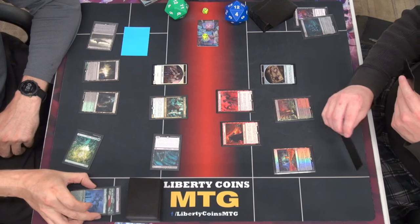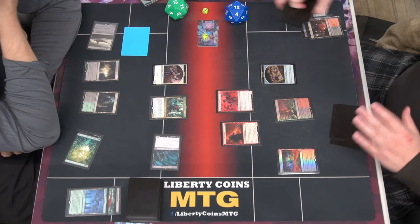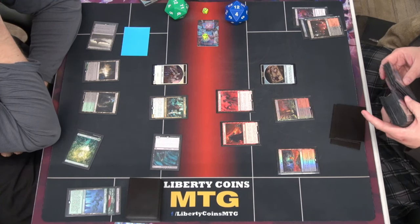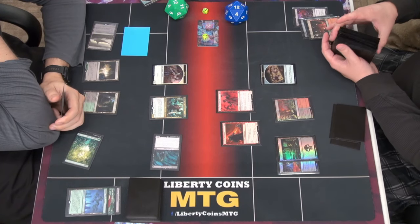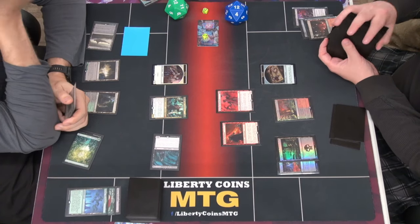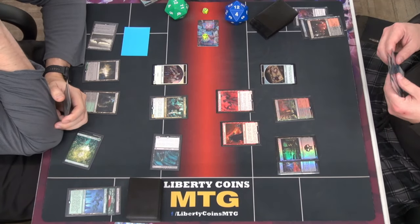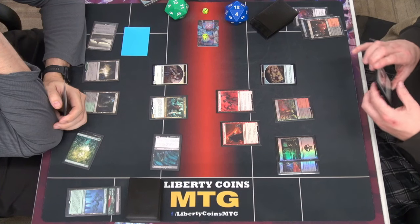I'll tap it for black. It dies, and you get to search for any basic land type. When does that black mana disappear? It made mana when it starts — so the way I did it limits it to instant. Now it's combat phase and you can declare attackers. You don't have any more treasures — I have one. It's tapped.